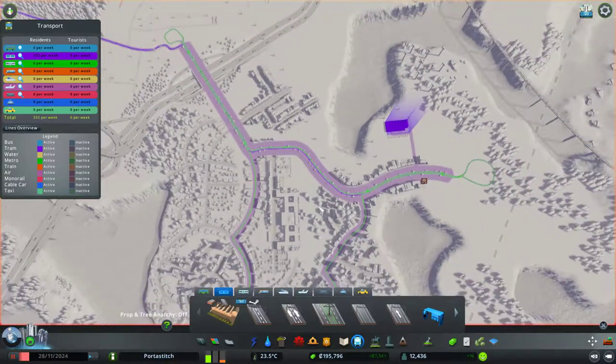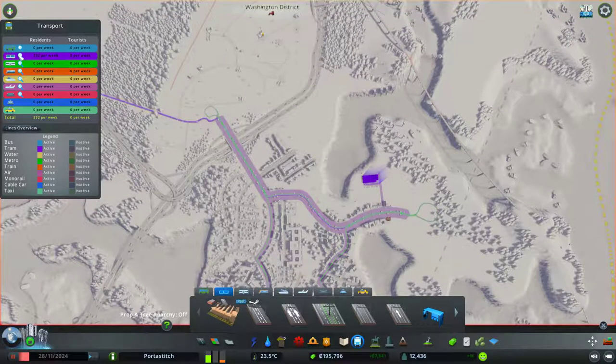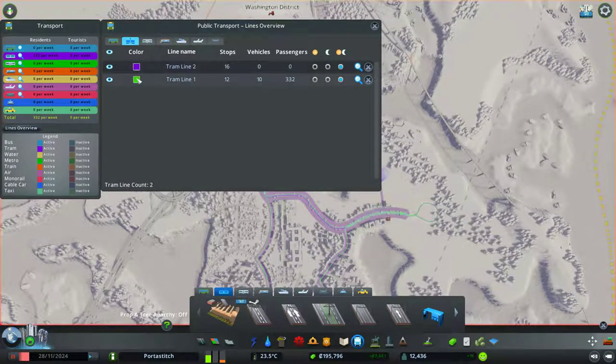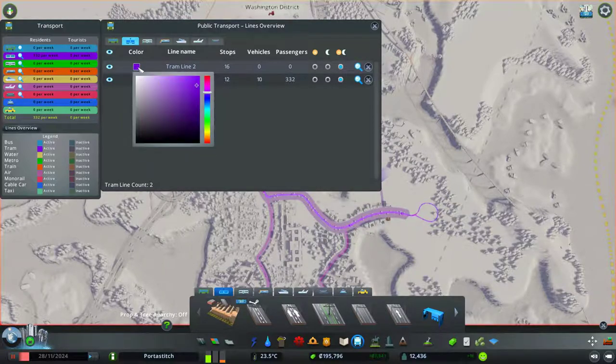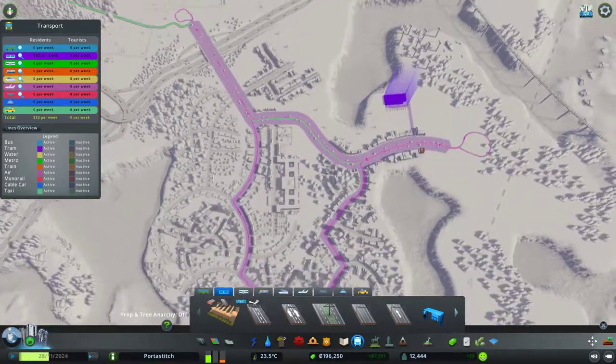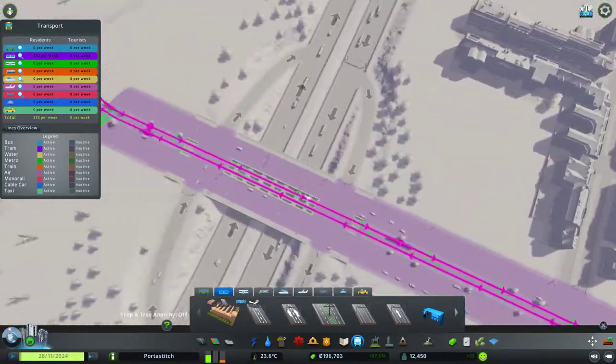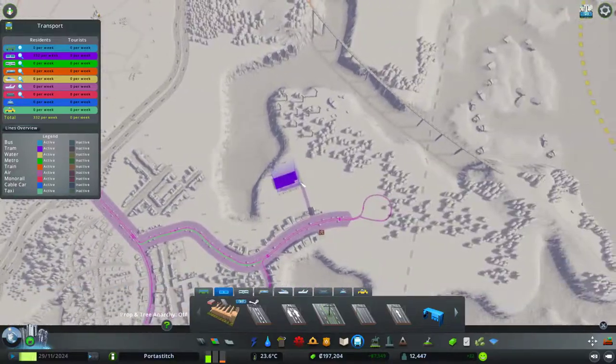Now we'll go to change lines, and this line's going to be green. The original line is green and the new line is purple — actually, let's do the original line as purple and the new line as green. Let's make it nice and bright. And press play — we'll see here.